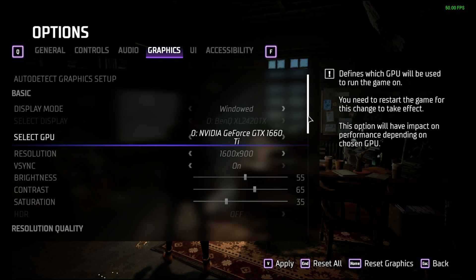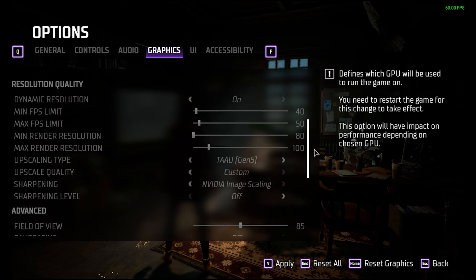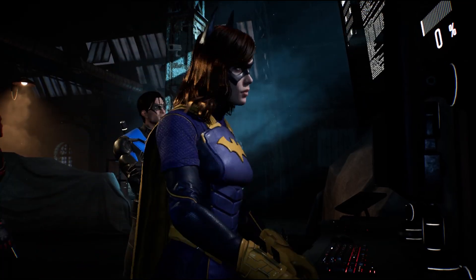The key to getting a decent experience on PC with a modest setup is to use the dynamic resolution options, which are very well implemented in this game. The game frame rate swings around a lot — indoor scenes generally run at high FPS, but cutscenes tend to run significantly lower because they're running more detailed geometry and effects.